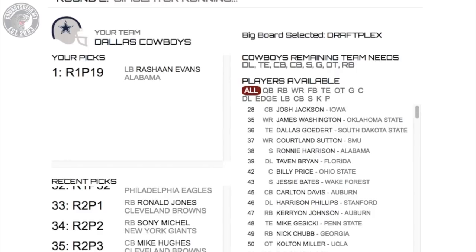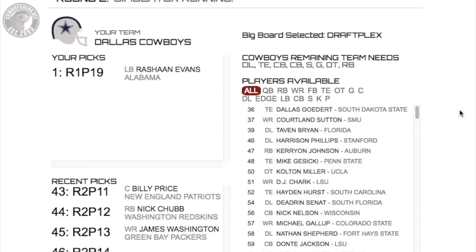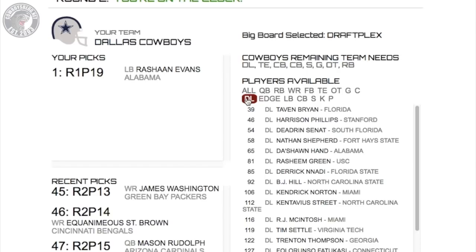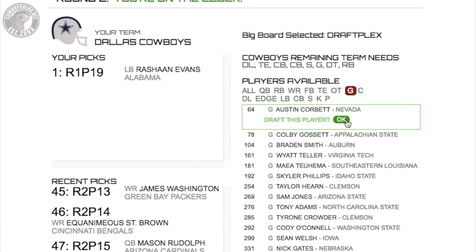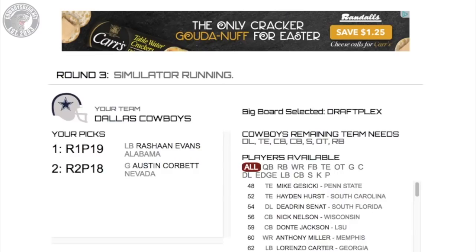Round two simulation is running. What do we want to do here in the second round — do we want to hit a wide receiver, or go defensive tackle? Let's see who's available. Brian is sitting there at defensive tackle, that's interesting. We already got our linebacker. The pick is in — the Dallas Cowboys select.